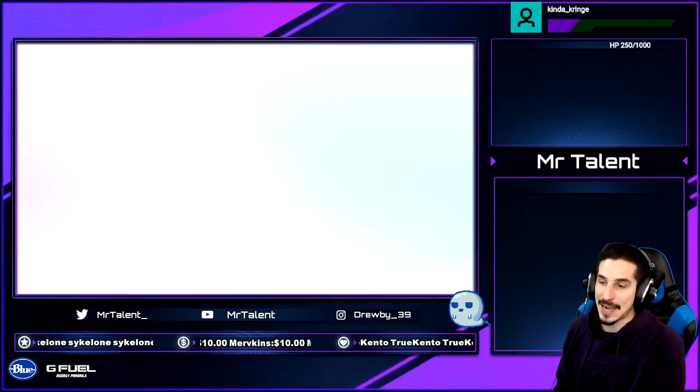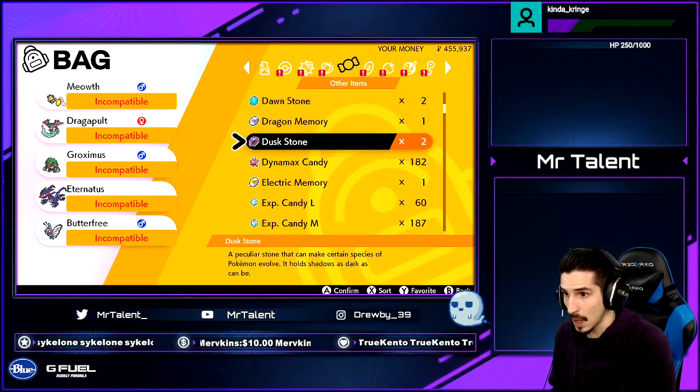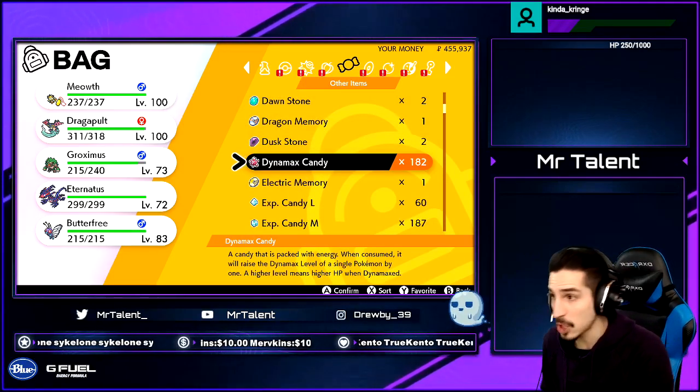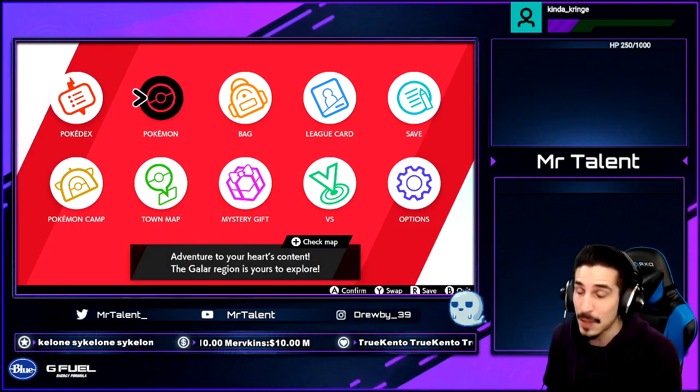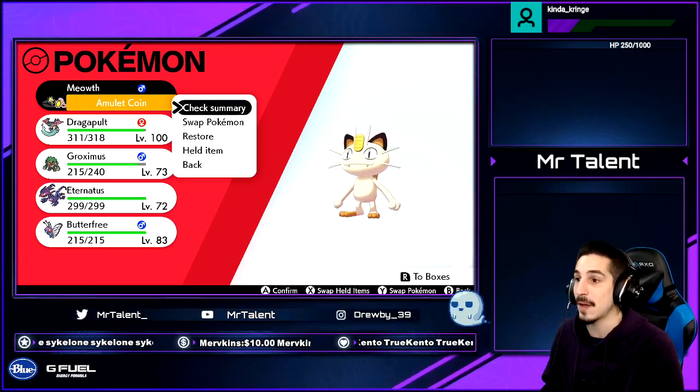If you don't have Dynamax Candies, go get some — you should have some from doing raids. Use 10 of these; 10 is the max, which makes sure Meowth has as much HP as possible. Being at level 100, it can do a lot of damage, survive a lot, and of course the Amulet Coin found in the game goes on Meowth.